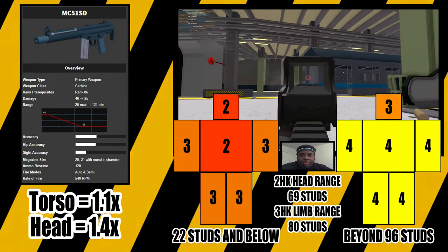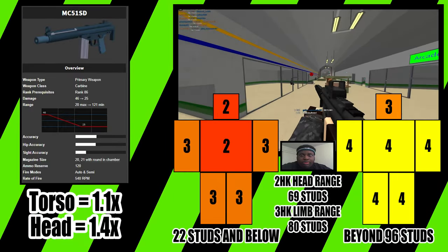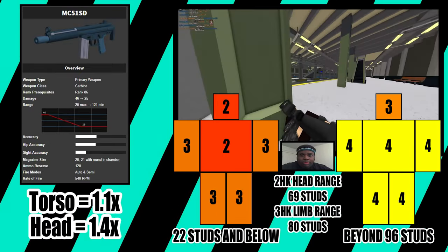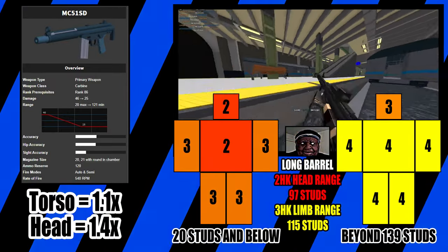The RPM for this weapon is 540 and it fires from a 20 round magazine with 120 ammo in reserve. Its reload speeds are 2.4 and 3.1 seconds. The velocity of the MC51 is 1800, its penetration distance is 1 stud, and its walk speed is 14.